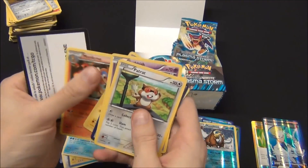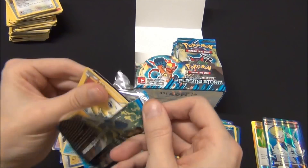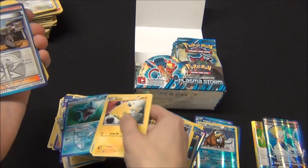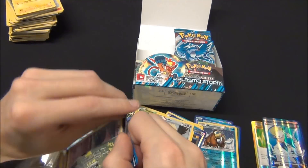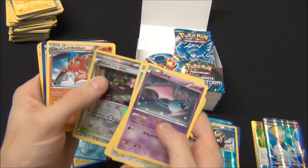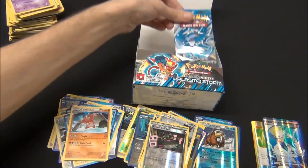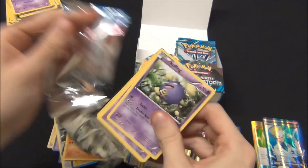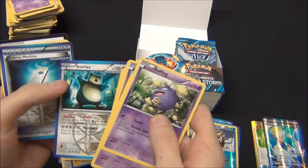Vanillite Foil, Mamoswine Rare. Rufflet Foil, Sharpedo Rare. Virbank City Gym Foil, Conkeldurr Rare. Grubbin Foil, Snorlax Rare.